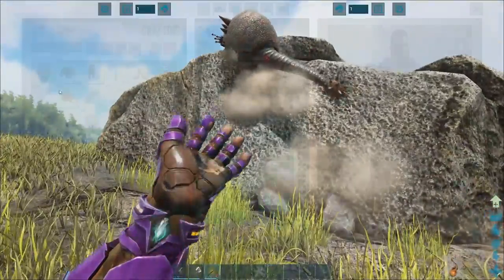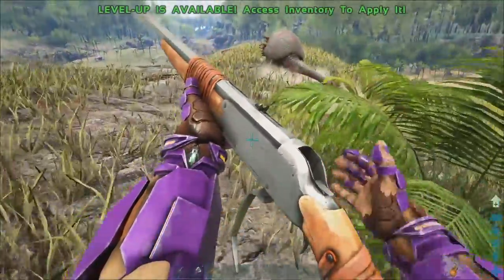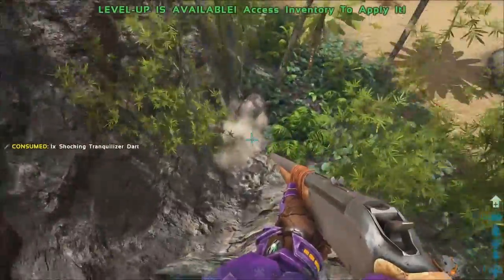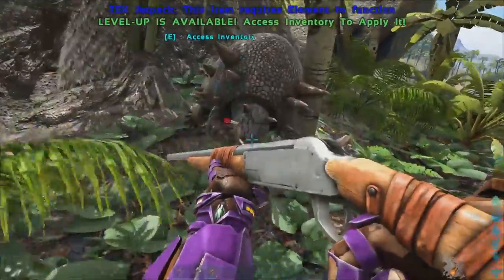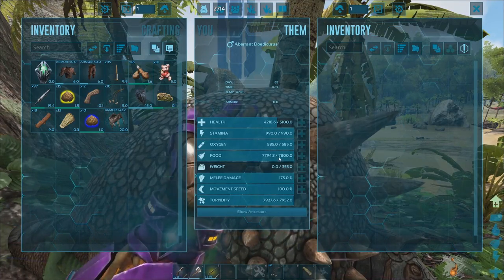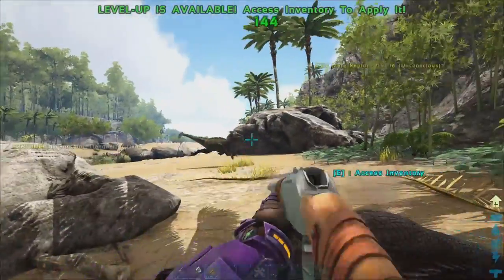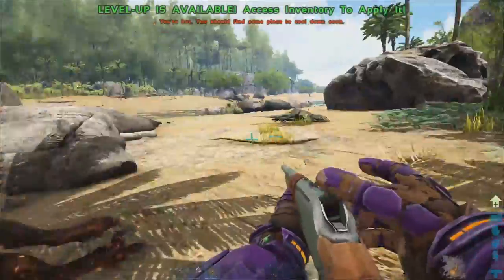We've only got one dart left and it's definitely torpor running, so we're going to have to switch to some shock darts because we've run out of ammo. Oh no, we don't want this guy running off the edge - it fell off the edge! I forgot I was not in creative mode. Okay, knock this guy out - come on. He's down, perfect.